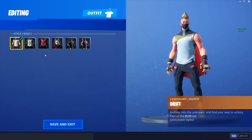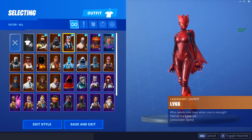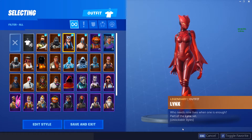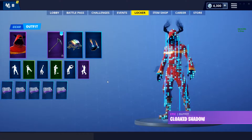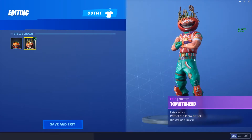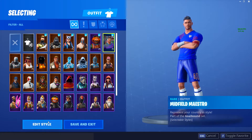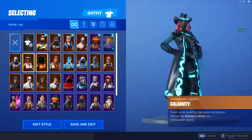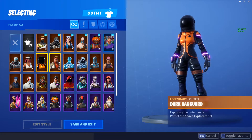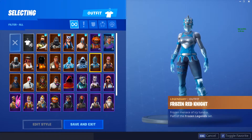I actually have a lot more skins than I expected. I have max Drift, Enforcer, the road trip skin, Lynx — I have all stages except the tail which is 325,000 XP — max Ragnarok, Tomato Head with both styles. I never see anybody using Tomato Head which is cool. Also a soccer skin, Aim from last season, another road trip skin, and max Calamity. Dark Vanguard came with the Deep Space Lander glider.